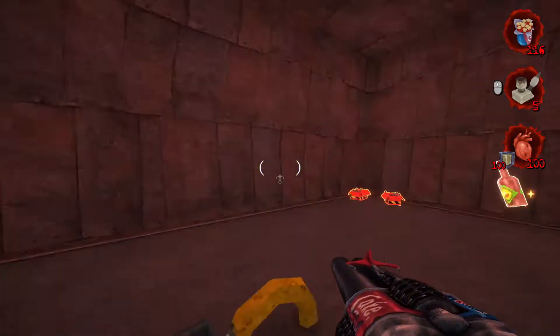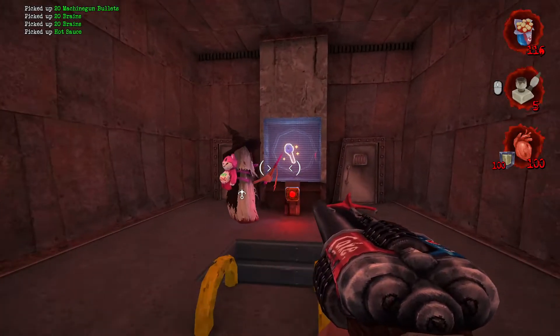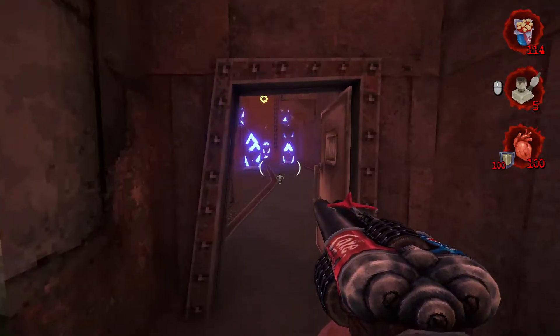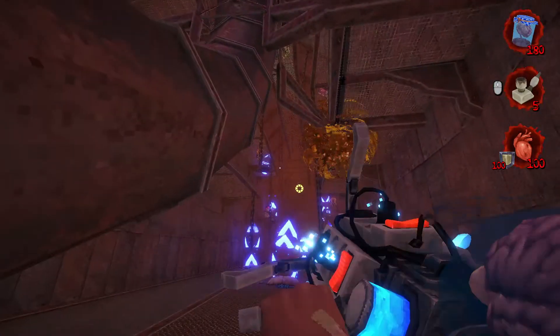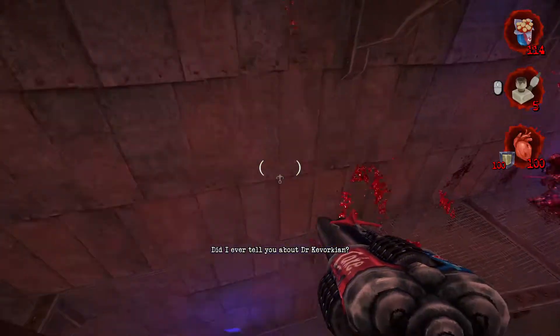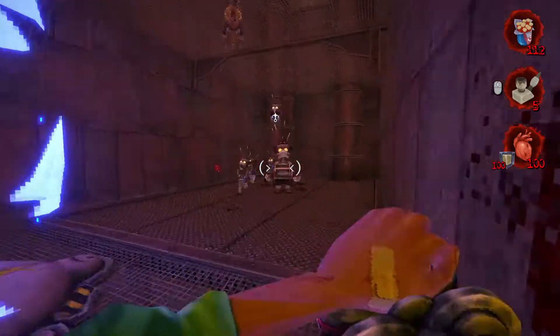Let's head up here, grab some ammo. We got a basement dweller just checking out the key right there — finally, a worthy opponent. Snipe another guy right over there, and then we're just going to BFG out there. Did I ever tell you about Dr. Kevorkian? Hop over here because we got the Drummer Monkey right here.